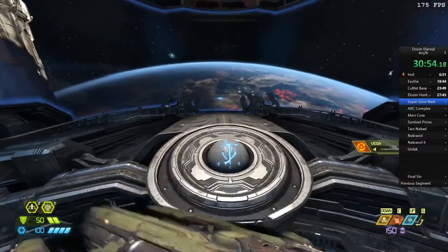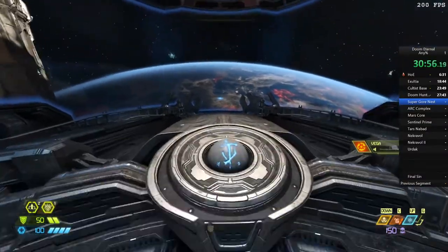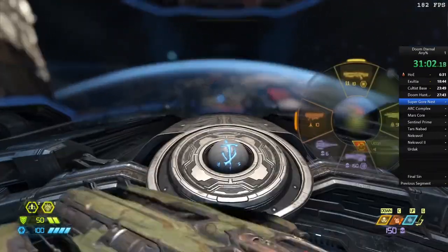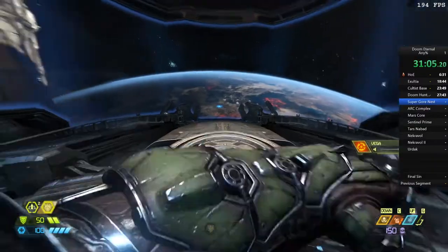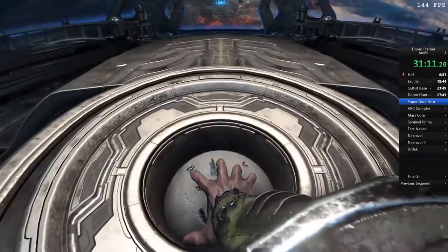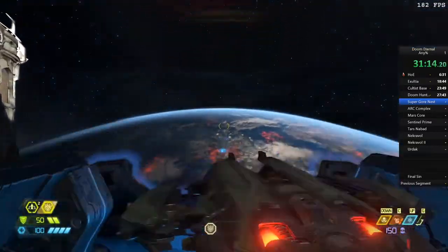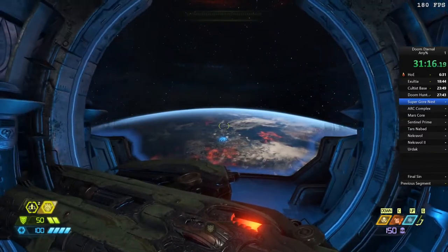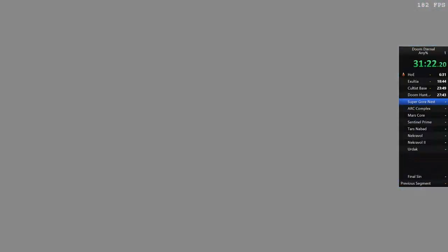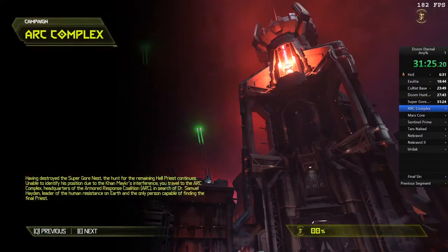Now we go up and get ready for the next level. I'm spamming E to try and activate the portal but it's just letting me punch - I just enjoy punching the button. We activate the portal and head on to the next level, which is one of my favorites because of how quick it is but also how intricate it is. There's only one major glitch and it's a very easy one to pull off, but we've got a lot of combat to start with which I actually enjoy - a nice bit of combat during the run.